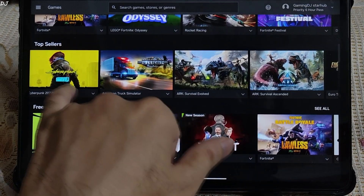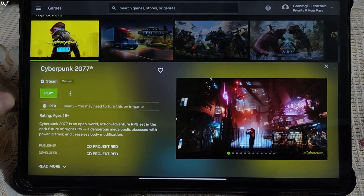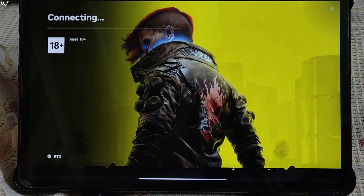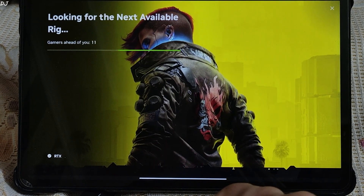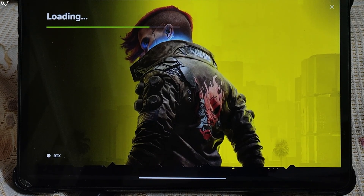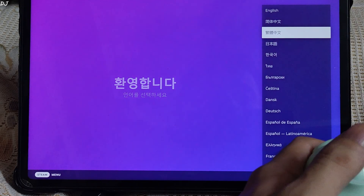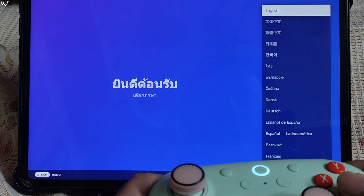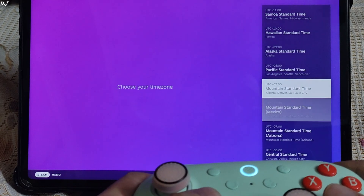I'll kick things off with Cyberpunk 2077 version 2.2. We'll be running the in-game benchmark. Let me show you the hardware specification. Ray tracing is on. Let's check out the waiting queue — looking for the next available rig. 11 gamers ahead of me, a short queue. The queue lasted only about a minute. This is the Steam setup wizard, which we only need to go through once. I've connected my 8BitDo Ultimate 2C controller to the Xiaomi Pad 6 via Bluetooth.